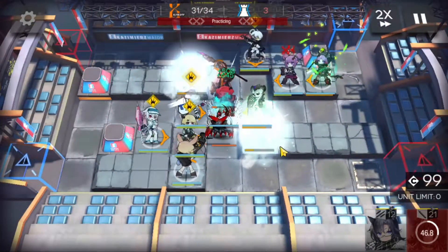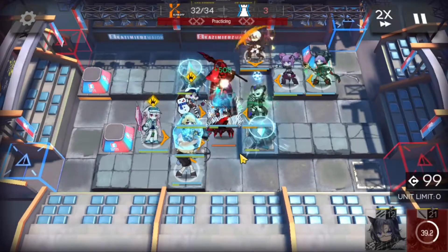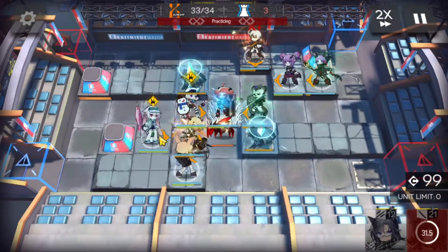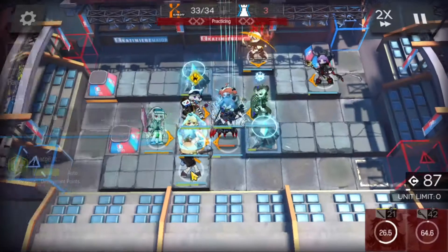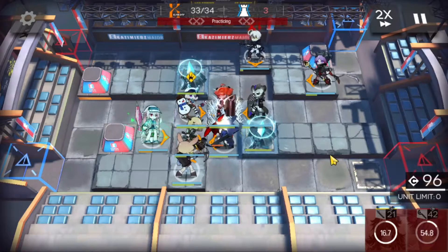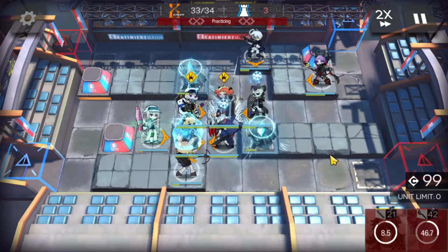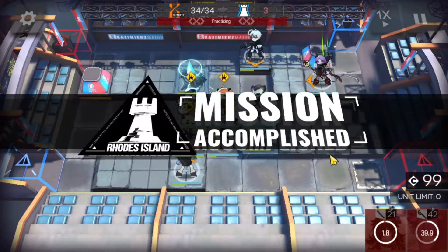Here we can just throw in some melee operators to help out with some of the enemies here. The Spear Boy is about to go down, and then we have one last enemy left over. Lava — she's not hitting anything, so we can throw Fang in there as well to chip down that one last enemy. And there it is — down they go.